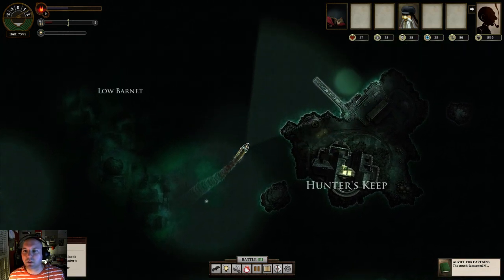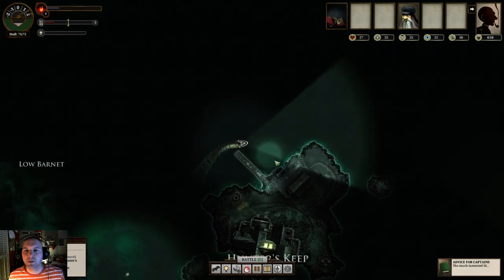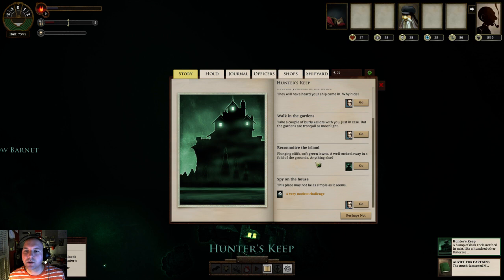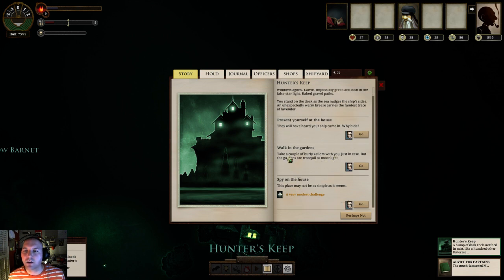Here's Hunter's Keep - a place we can go. Let's go get its port report quickly. These little light circles are where you can dock. A hump of dark rock swathed in mist, like a hundred other Unter-Z islands. But there's a grand house, windows aglow, lawns impossibly green and lush in the false starlight, raked gravel paths. You stand on the dock as the sea nudges the ship's sides. An unexpectedly warm breeze carries the faintest trace of lavender. We'll present ourselves to the house. This gives you a port report - let's go ahead and get that. I can do a spy with Veils - it gives me a 75% chance, so I'm going to go for it.